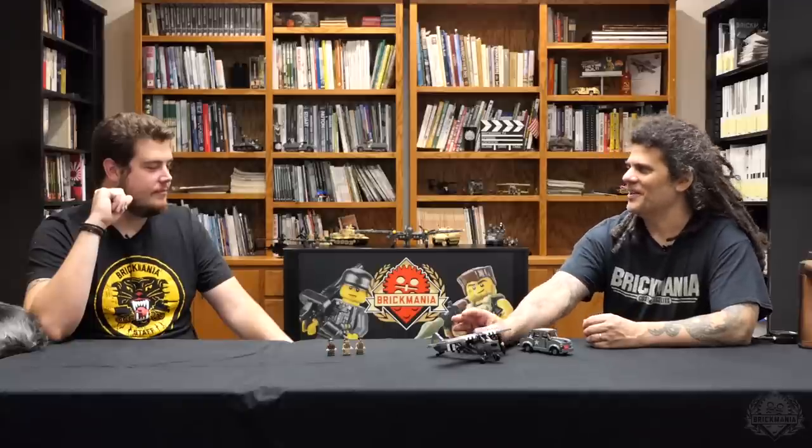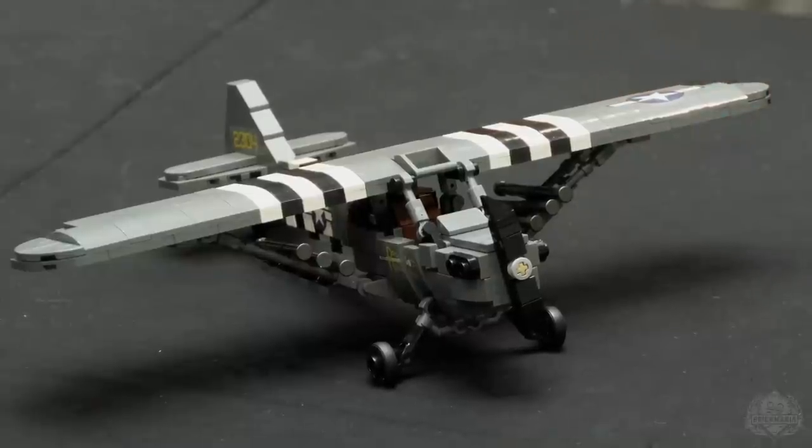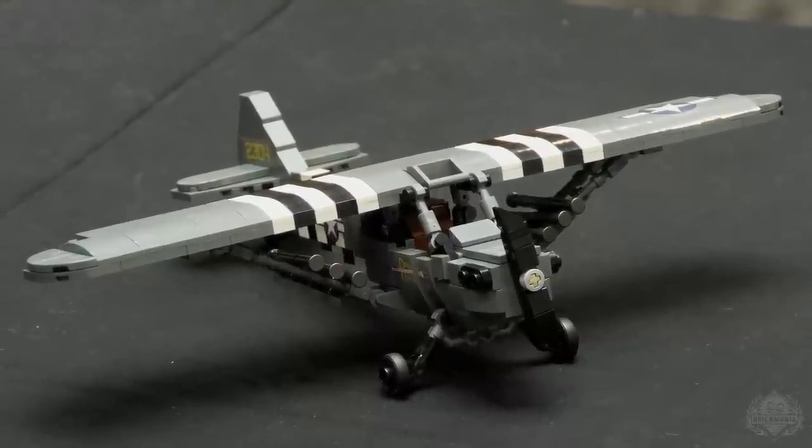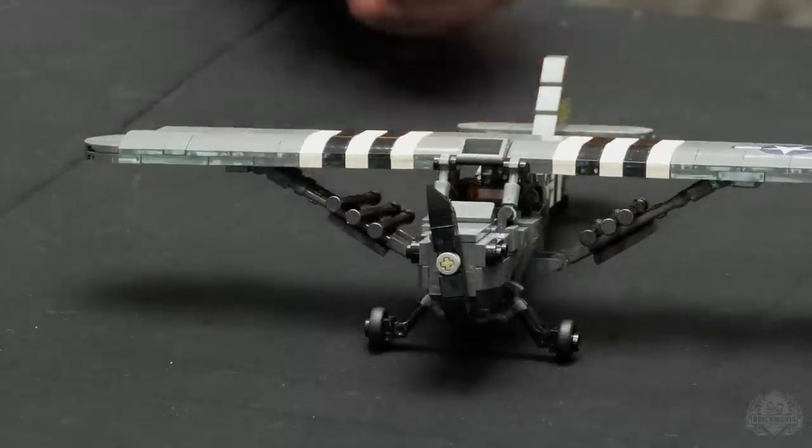This one has a special story to it. John gave us a generic L-4 Grasshopper, and the story of Bazooka Charlie — this kind of crazy major — decided he could fly over the German lines. They kind of ignored him because it was just a little crop duster buzzing around. What is it going to do? He decided, 'I can see all these enemy vehicles, I can do something about it.' So instead of dropping a bomb or grenade out the window, he fashioned bazookas to the struts that hold the wings up. He had a little panel on the dashboard where he could push a button and electronically, remotely fire the bazookas — six bazookas, all at once or individually.